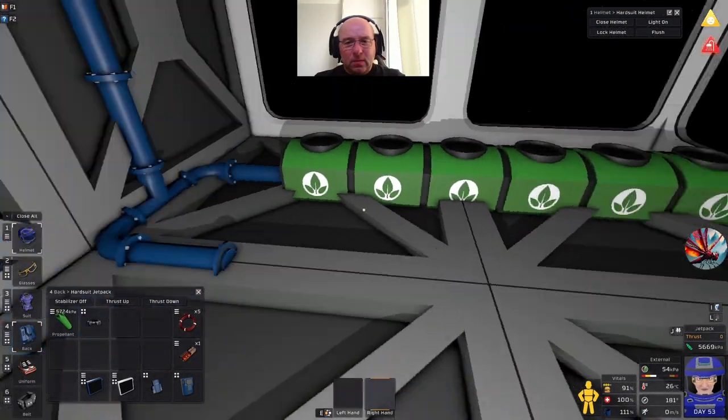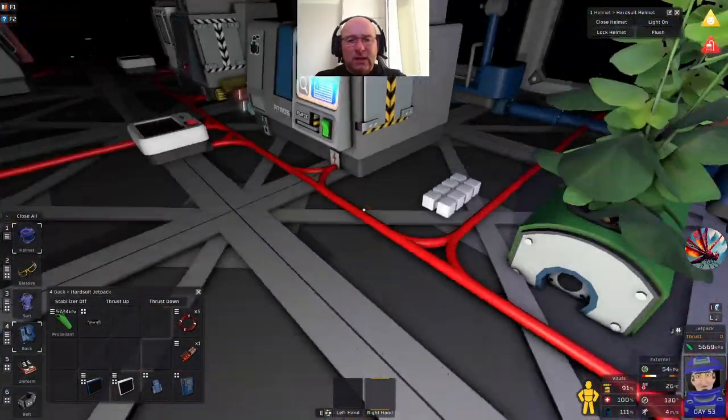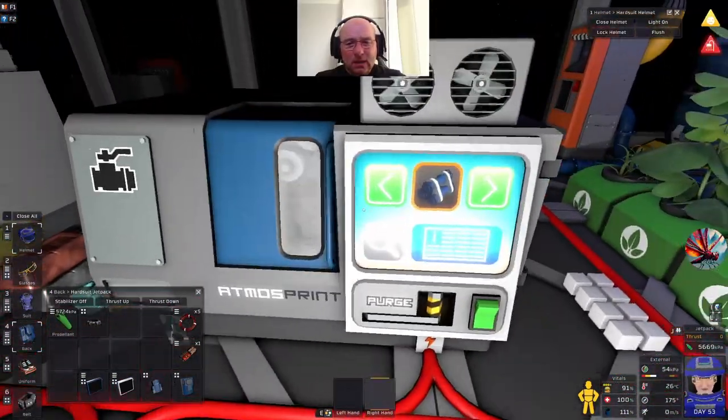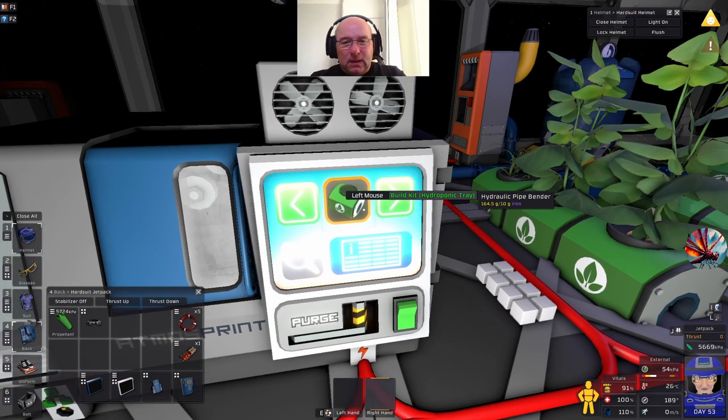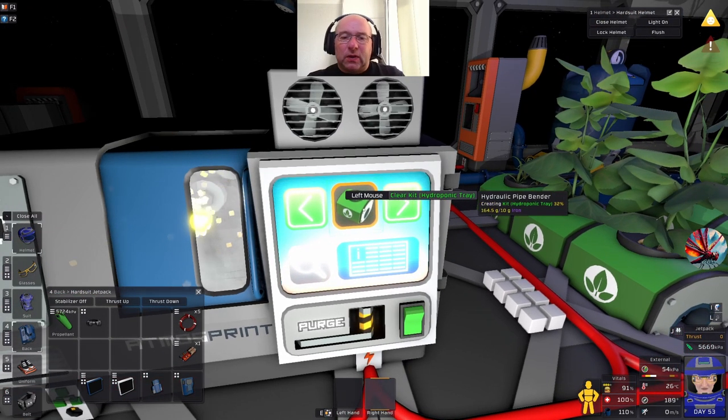Let me just print one more so I can stick it. There - one, two, three, four, five, six. I think they're 10 grams, hydroponics trays. Yeah, let's print another six of those. They are expensive though.